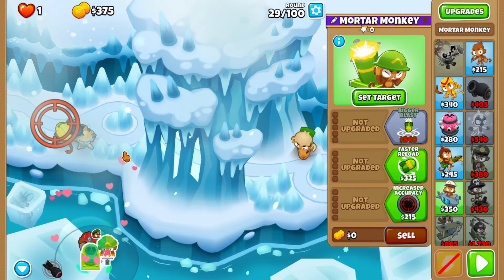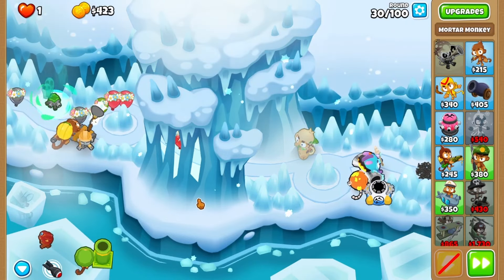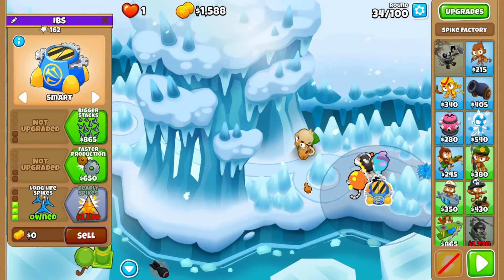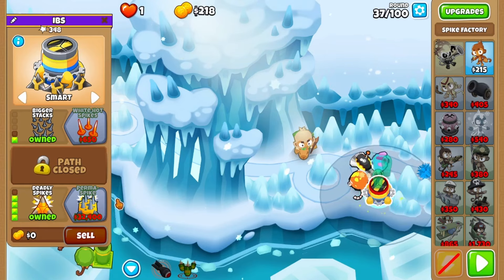Move on to round 30 to place a mortar on the bottom left, setting it to the first loop. Grab long life spikes before round 33 to play it safe, then bigger stacks on round 35, and finally deadly spikes after round 37.